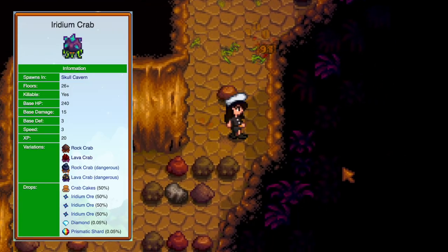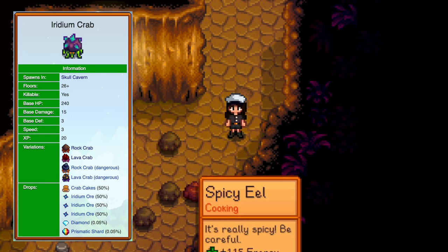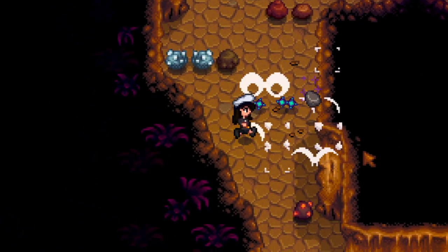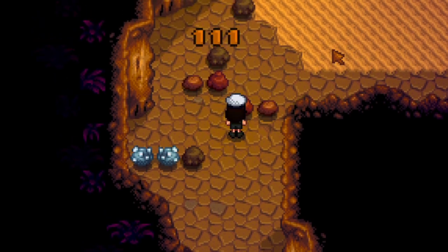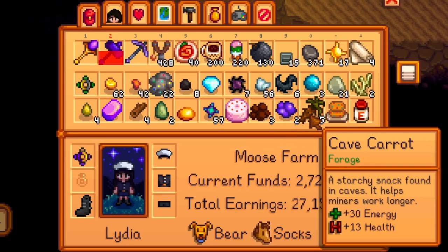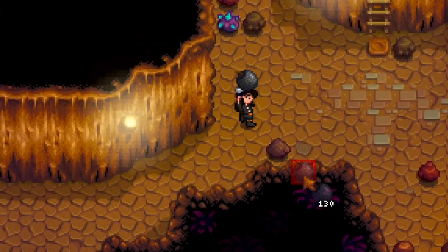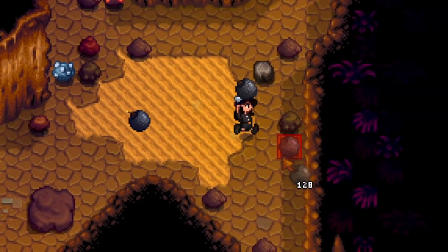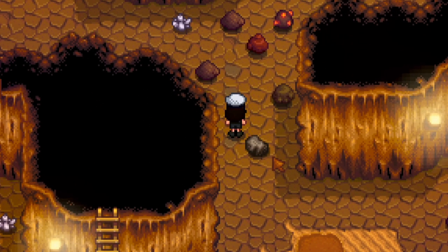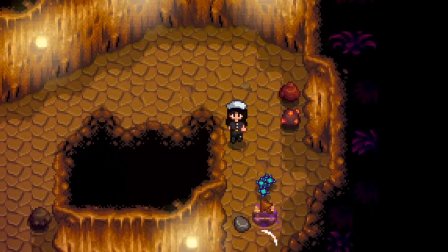At floor 425 and deeper you can find what looks like an iridium node — but it's actually an iridium crab. Even more infuriating than rock and lava crabs. At floor 50 and deeper, watch out for iridium bats — they can do enormous damage and have very high HP. Make sure you have something to heal with handy. Like with serpents, if you're dealing with one, focus on killing it before anything else.